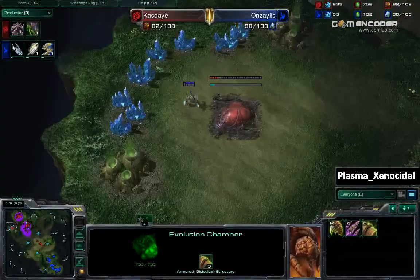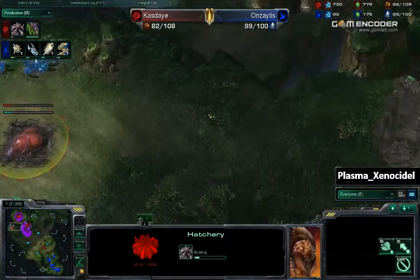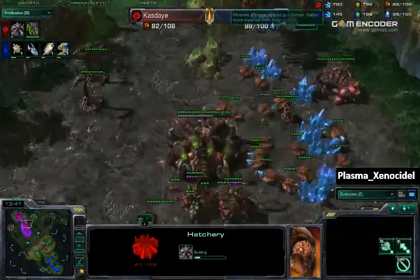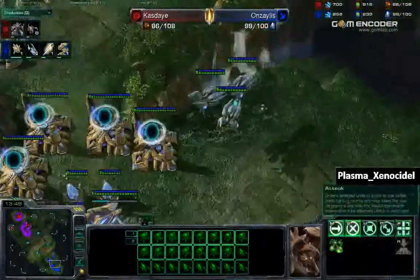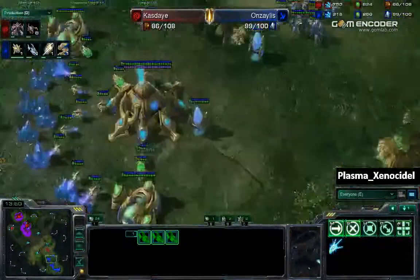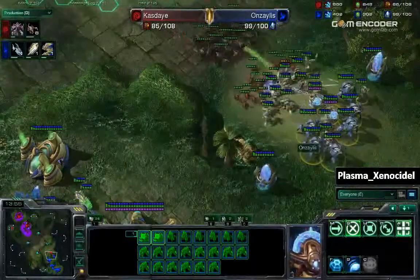He is going for that third base. This stalker right here is going to see that third base and hack away at this hatchery, just to delay it a little. Kaste is not moving out with his roaches and zerglings. But remember — there are now three void rays on the field, and there are a lot of zealots and sentries.